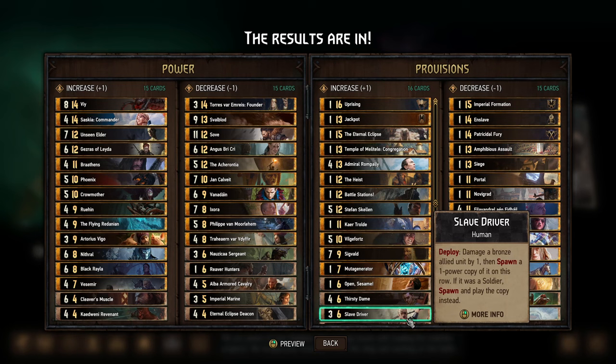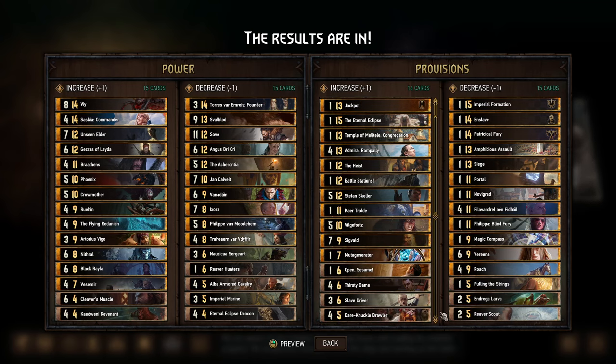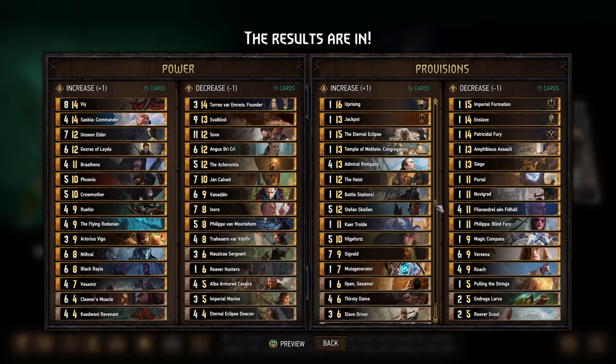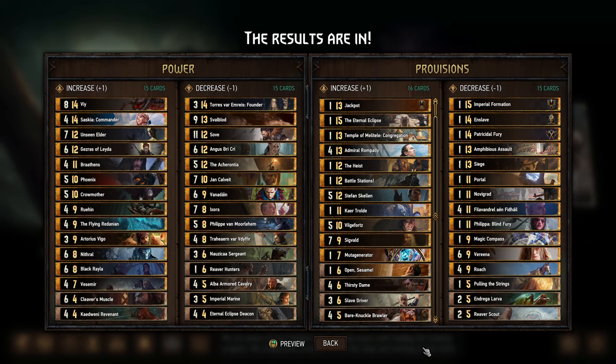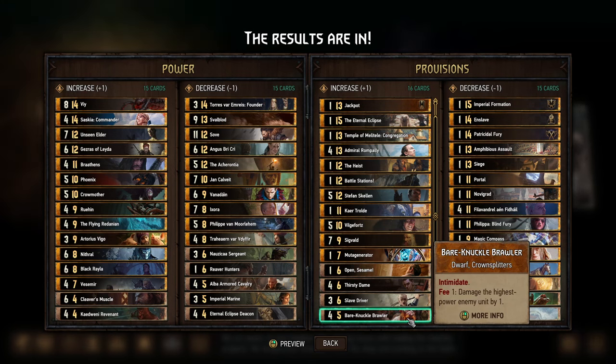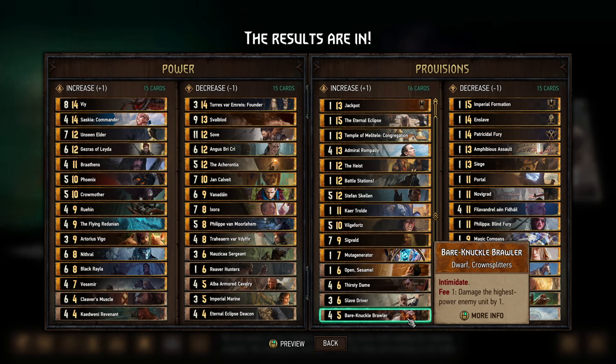Slave Driver — as I've mentioned, any card that can play multiple cards per turn needs to be either expensive or difficult to play, because that is extremely powerful and versatile. Understandable that Slave Driver got a provision nerf. We actually got 16 cards in this category, where 15 was supposed to be the maximum, so I assume something tied for the lowest number of votes and both got in. Bare Knuckle Brawler is the last one — people have been using it in some really strong Syndicate decks. It was 5 provisions before, then got buffed to 4 for a while and was really strong. I can understand why it got the provision nerf.